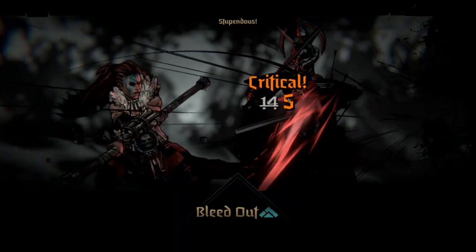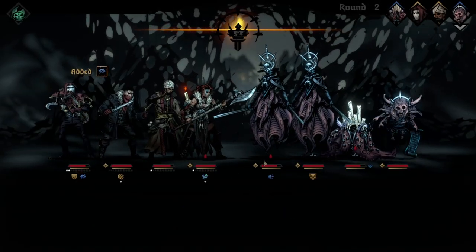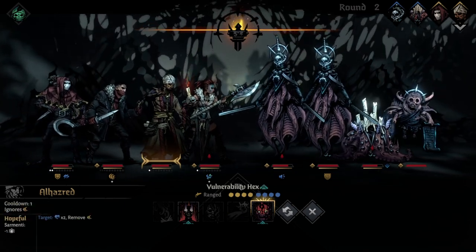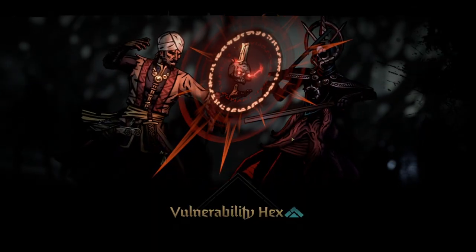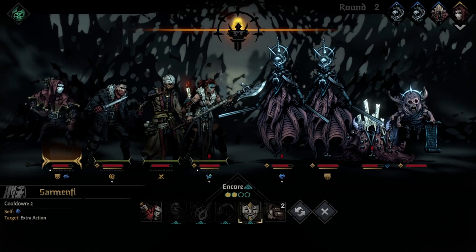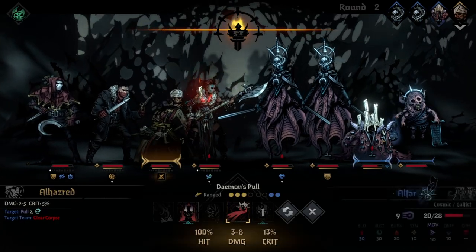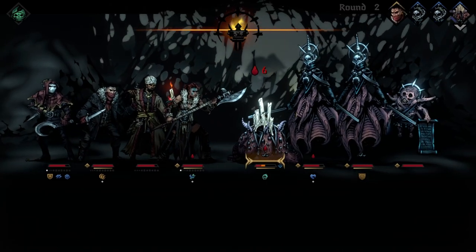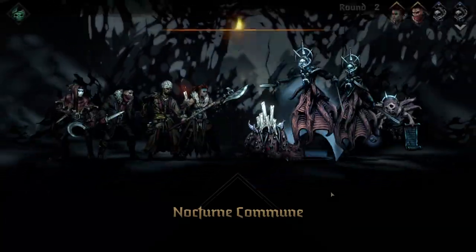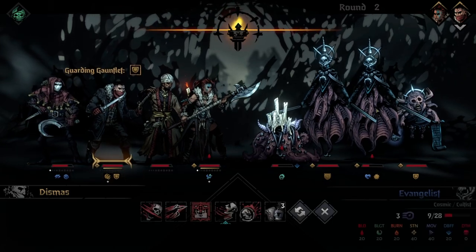We're going to double up on that. She got the extra thing because she was bleeding — nice. So 12 bleed on this one. We can't... oh, because we have to attack this one. So we're going to Ball Next it. Let's Encore him so we can pull the altar, so it'll be in front when it moves — I think it'll be in row two. The first Evangelist goes down to Death's Door on its turn as well.